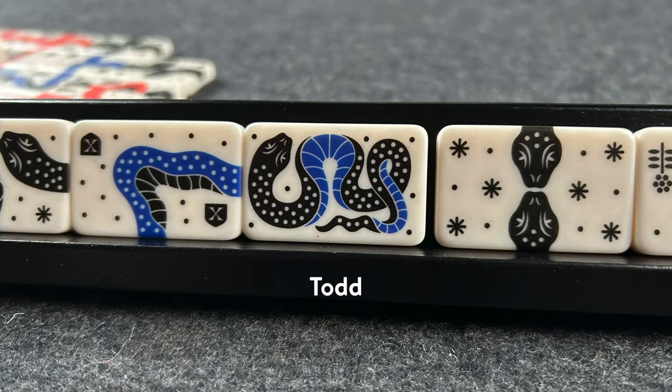After you end your turn, you always finish by drawing one tile from the bag and adding it to your display. If you ever find Todd, Todd can be placed anywhere as long as he doesn't interrupt a snake, and he's worth one point. As soon as a player scores 13 points, they win the game. If you ever run out of tiles, the player with the most points is the winner.